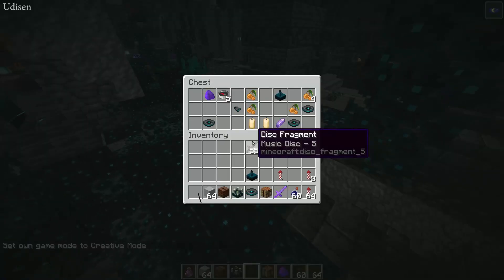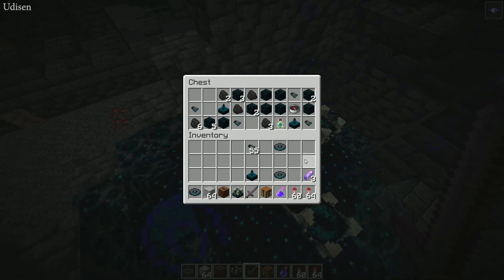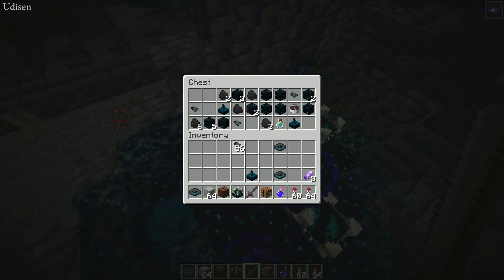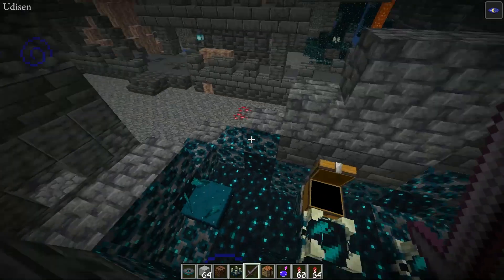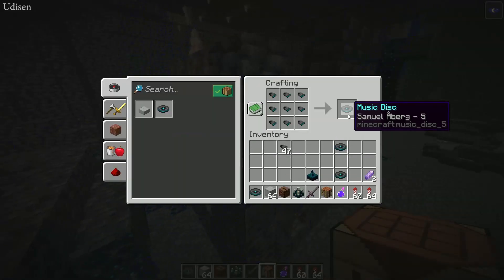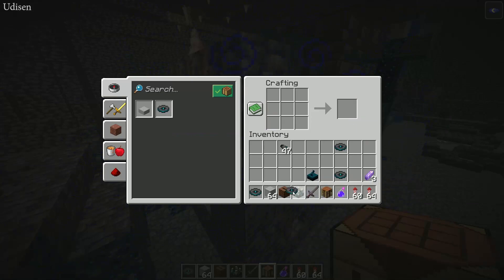Sometimes you'll find in the loot inside the chests a disc fragment. As you can see, you must collect nine pieces of disc fragment. After that, use a normal crafting bench and craft the music disc like so. Now it's time to test the music.